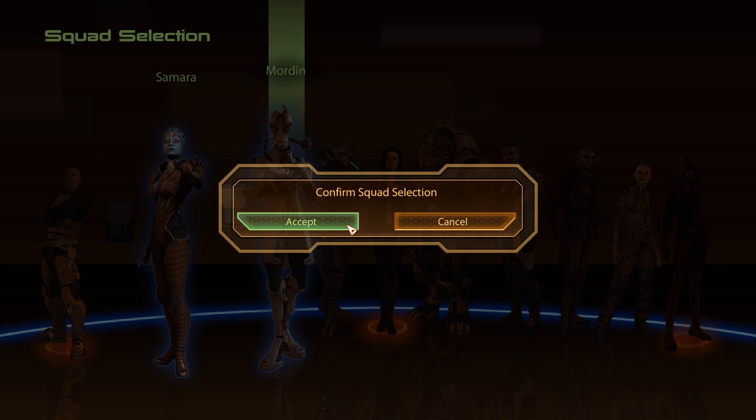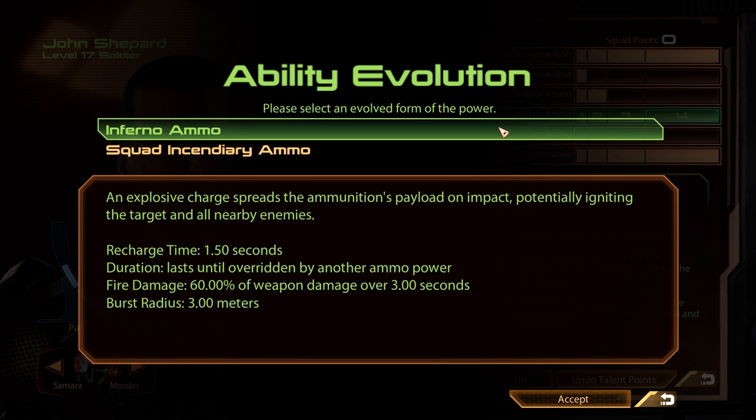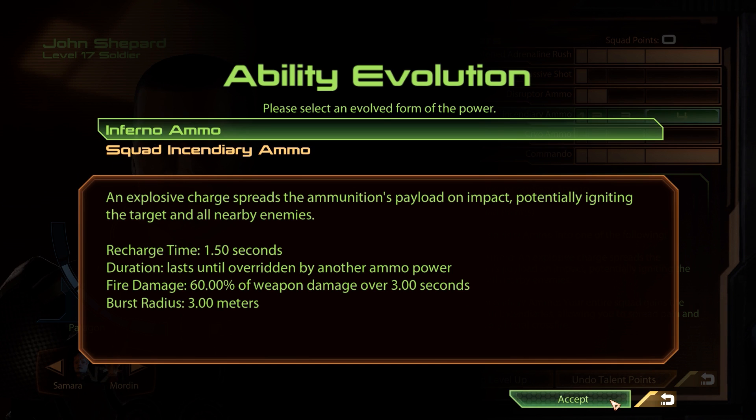After leveling up in the last episode, we now also finally have enough squad points to max out and evolve the Incendiary Ammo power. For the ability evolution, we have the choice between Inferno Ammo and Squad Incendiary Ammo. Inferno Ammo further increases the fire damage of this ammo power and also adds an area of effect to the damage, while Squad Incendiary Ammo does not upgrade the damage further but instead makes it available for all squad members. Considering how Shepard is our main damage dealer by far, we should do everything in our power to improve his ability to dish out punishment, and that is why we will go with Inferno Ammo.